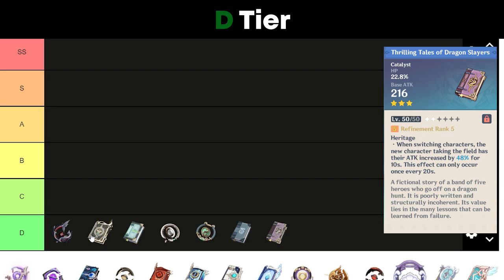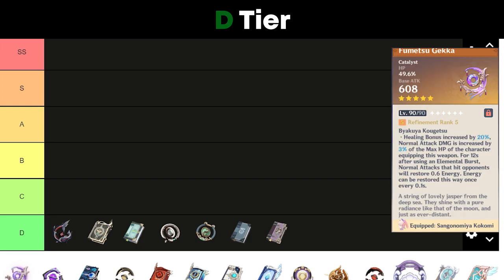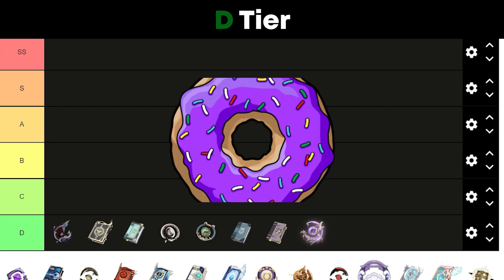During Yae's burst, she won't do any damage. Emerald Orb has a pretty bad weapon passive. Everlasting Moonglow has HP substats and a pretty useless weapon passive for Yae. Don't put the Everlasting Moonglow on Yae, please.